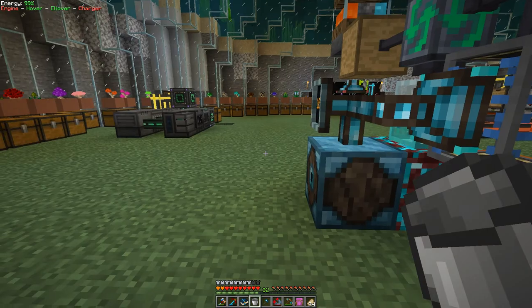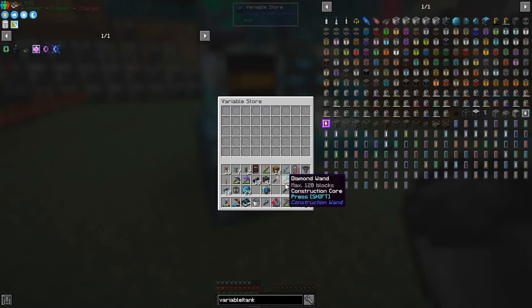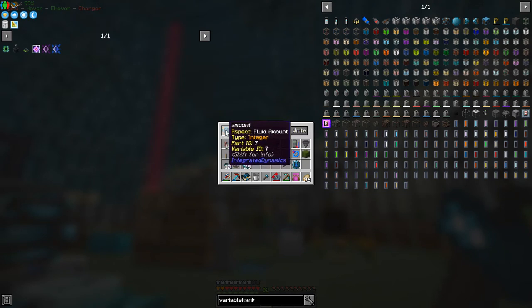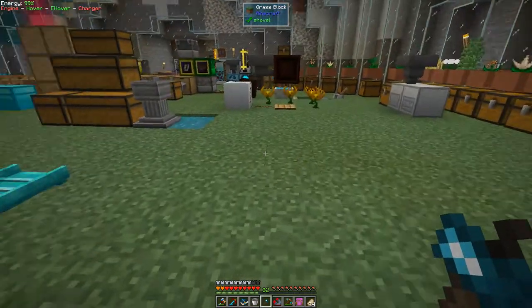Let's put this into here and write to it - we'll call this variable 'amount' or 'lava amount'. We write this to it and it becomes a variable - it says at the top 'amount'. Before it would just say 'variable card' telling you what it is generically, but now this one is called 'amount'. So we can put that into the variable store. The next thing we need is an integer variable.